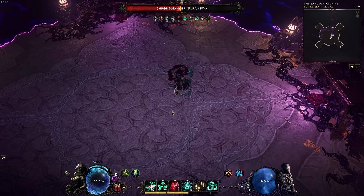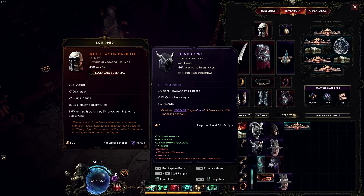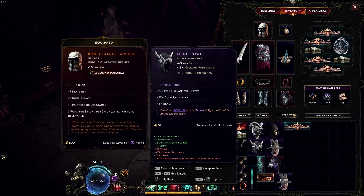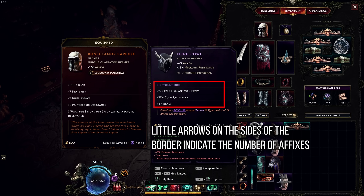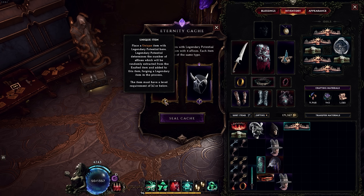Defeating the boss grants the most unique reward of all dungeons in Last Epoch: the ability to craft legendary items. A legendary item is a combination of a unique gear piece plus an exalted item. The legendary item preserves all the stats from the unique item and adds affixes from the exalted piece. There are, however, a few caveats and restrictions. First, the unique item needs to have legendary potential, which indicates how many affixes it can copy from the exalted item. Legendary potential, or LP, ranges from 1 to 4. LP 1 is quite a common drop in the endgame, while LP 4 is extremely rare. Furthermore, the exalted item needs to have exactly 4 affixes — the stats in the bottom part of your item description. The easiest way to tell how many affixes you have is by looking at the small arrows located at the left and right borders of the item description.